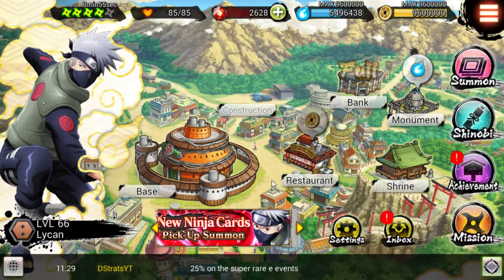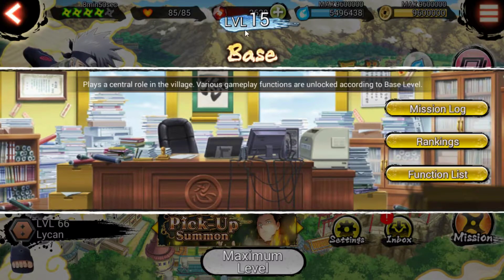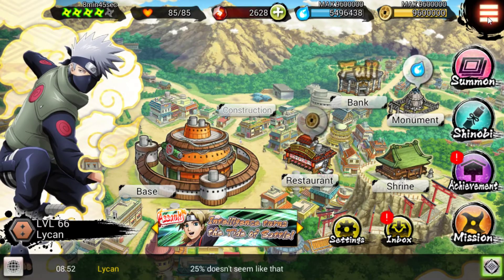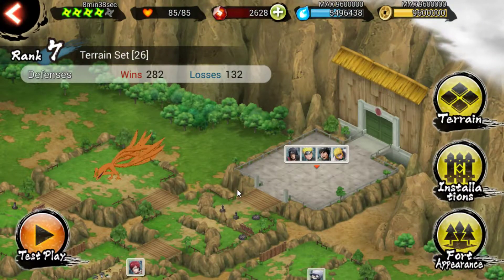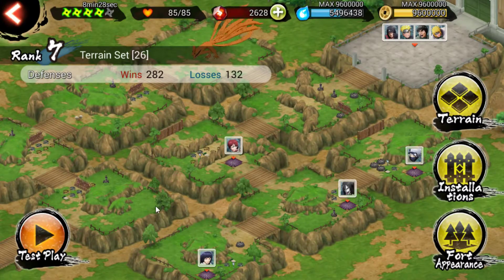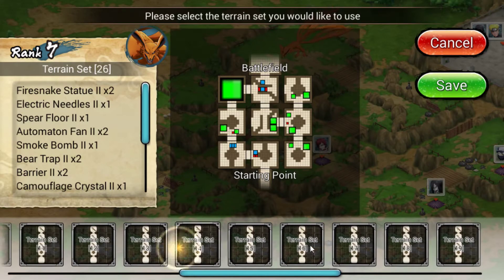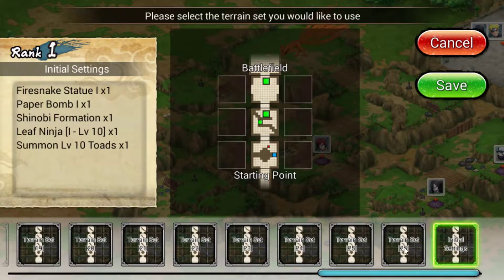This is the main page. This base you'll have to level up as you play and get stronger — it has a max level of 15. The reason you want to level this up is for the fortress. You can set this up with all kinds of stuff, you can put your own ninjas in here and your own traps. The reason you'd want to level up your base is to unlock different terrain sets.